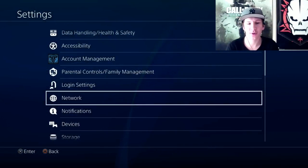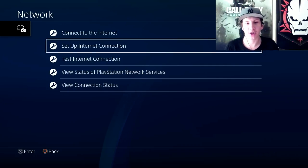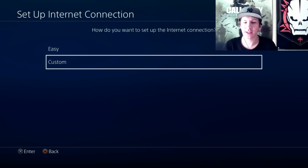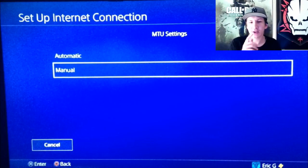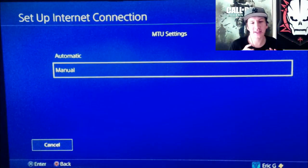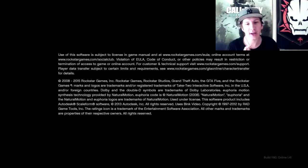Go over to your settings on your PlayStation home screen, then go down to Network. Click on Setup Internet Connection — it's going to bring up Easy or Custom, and you press Custom. Go through all your settings until you get to MTU, click on that, and set it to 800 instead of 1500.